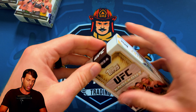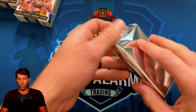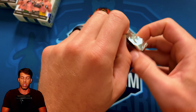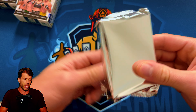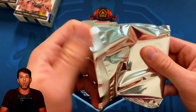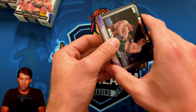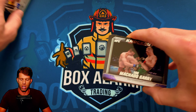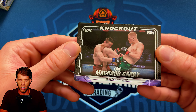The main thing I would want is the Habib triple auto, but a Connor auto is going to be sick as well. He's got two in here — Pillars of the Octagon and the AKA — which is probably one of my favorites and one of the best-looking cards in here. Alright, first card: Ian Gary throwing a knee.